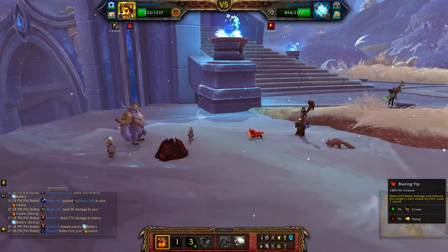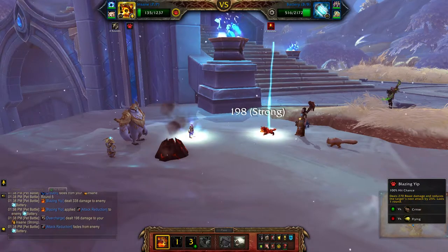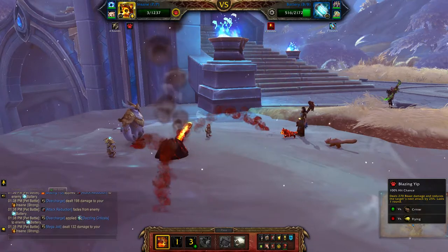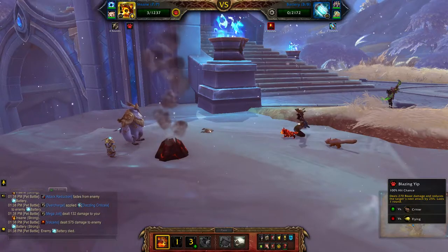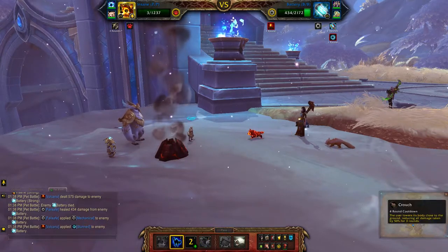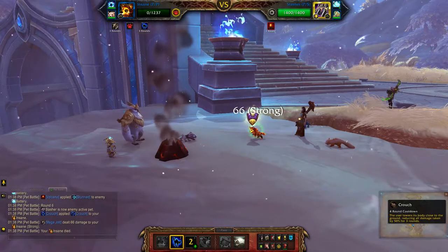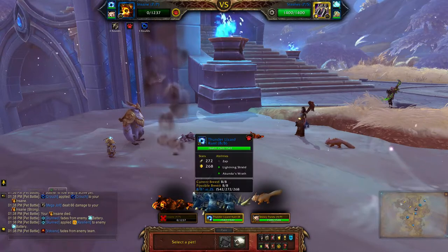The battle will be a little unpredictable depending on if the opponent gets stunned by Volcano. But since you're dealing with three mechanicals, it shouldn't be too far off the mark. Reapply Crouch — and he did get stunned. That was very nicely timed on my part.